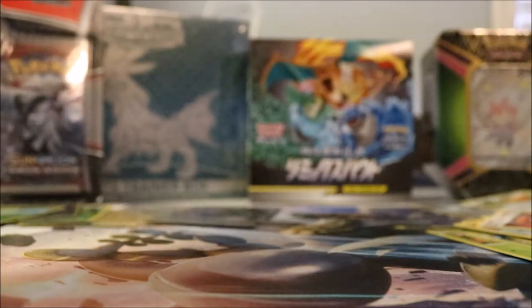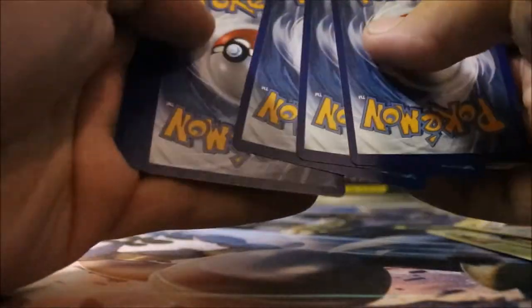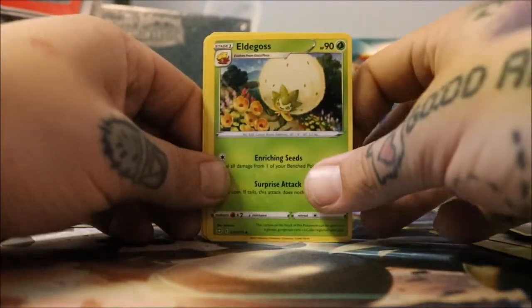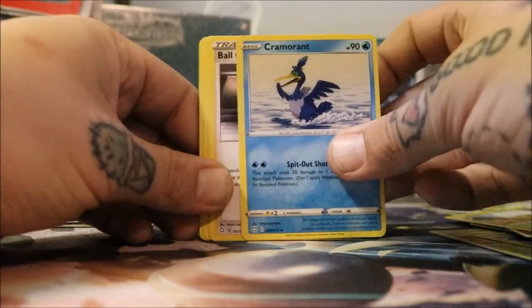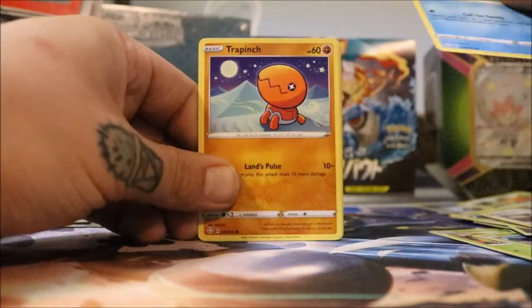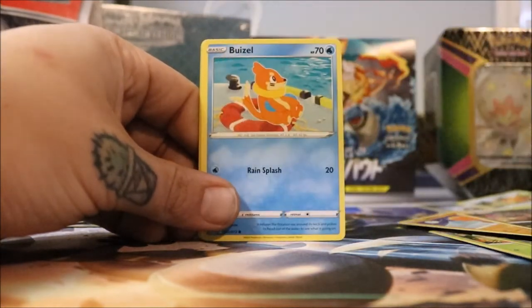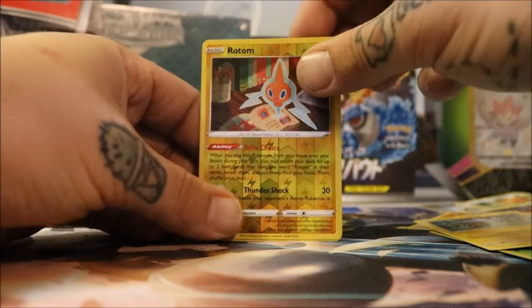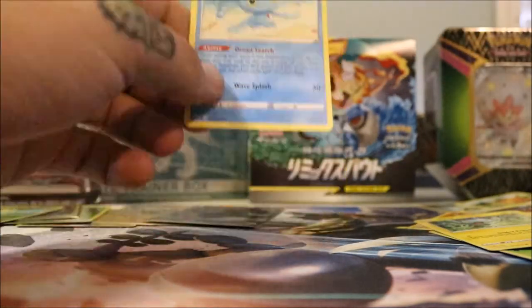Two Charizards! I did pull two. One, two, three, four. Eldegoss, Cramorant, Ball Guy, Snom, Trapinch, a Nickit, a Boltund, a Shinx, a Rotom, and a Manaphy.